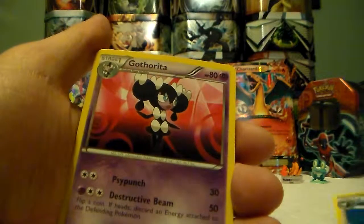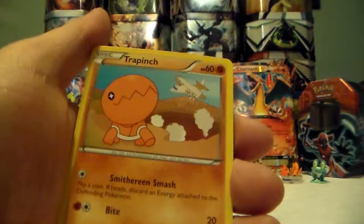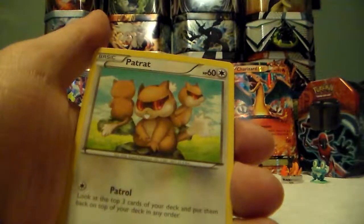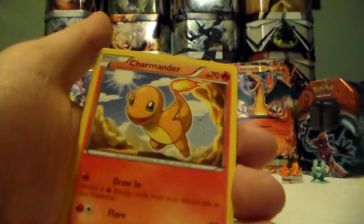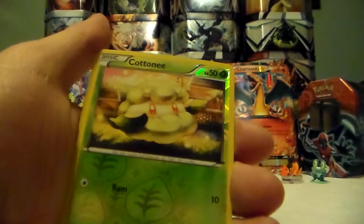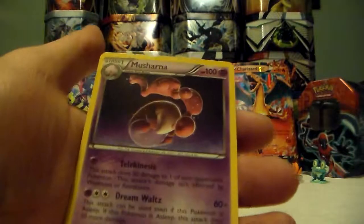Tranquil, Gotharita, Trevenant, Woobat, Patrat, Spoink, Charmander, Caterpie, Caterpie — first holo — and then a Mewtwo regular rare.